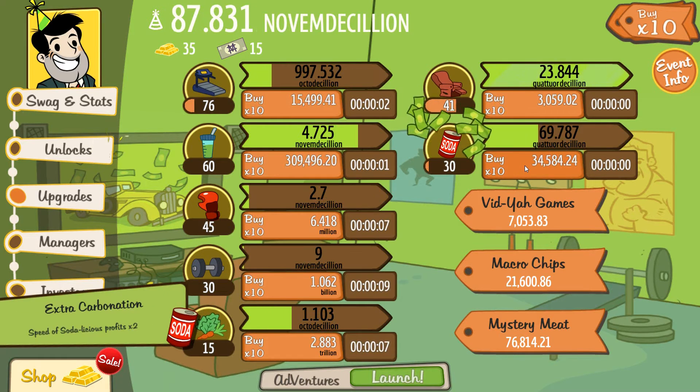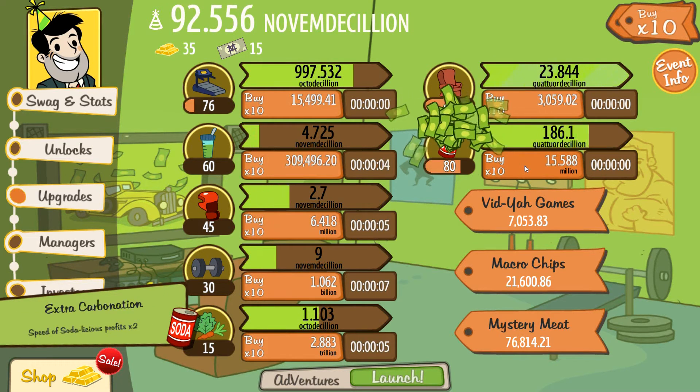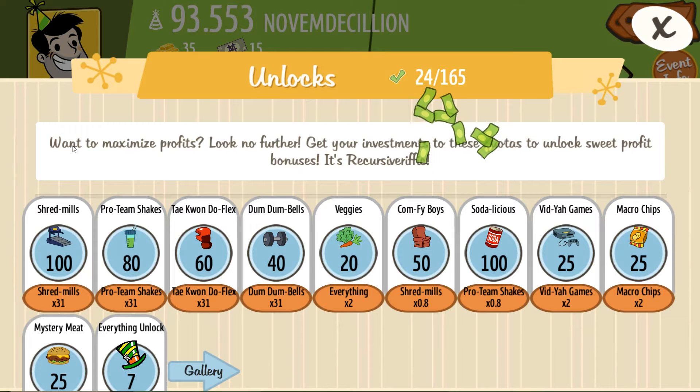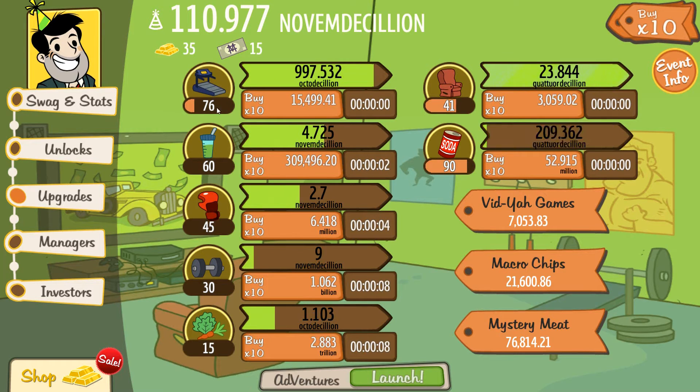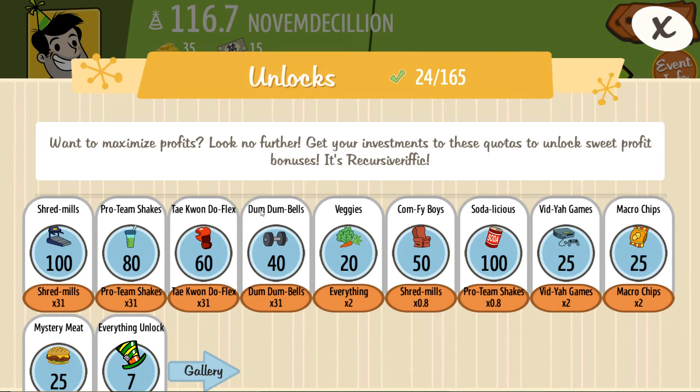Same thing with the soda — you want the first upgrade, you do not want the second upgrade, because you don't want any of these downgrades for the left side. The left side is where you make all your money: your shred mills, your team, pro team shakes, taekwondo, your dum-dum bells.